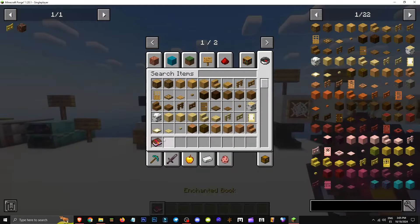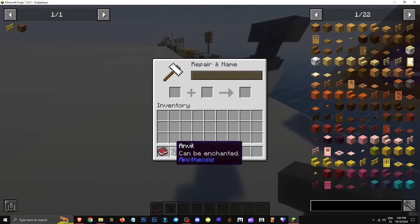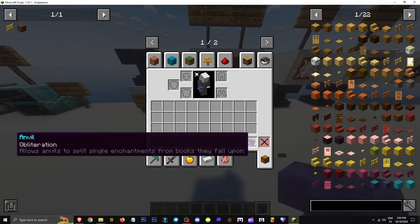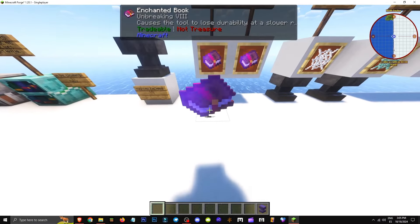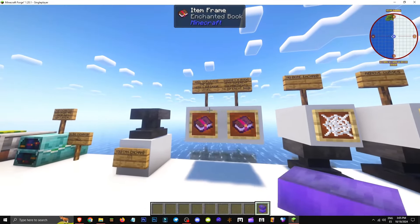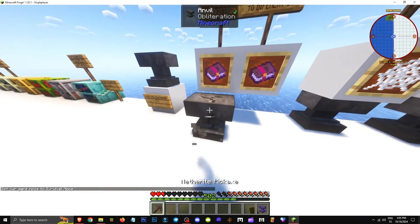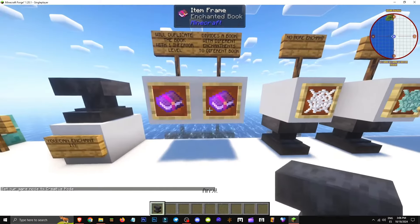Here's how the obliteration enchantment works. It's applied to an anvil — you enchant the anvil and it remains functional. What it does is allow you to split an enchantment into two lower levels. For example, if you have a Breaking 8 book and use it on the anvil, it'll split into two Breaking 7 books. The anvil stays enchanted, so you can use it as many times as you want.